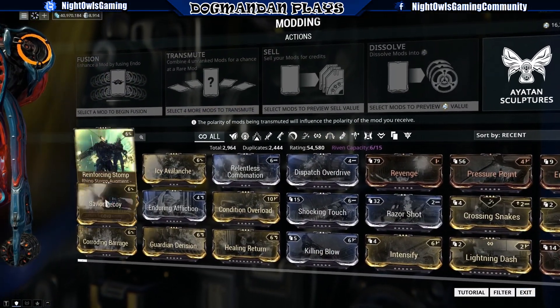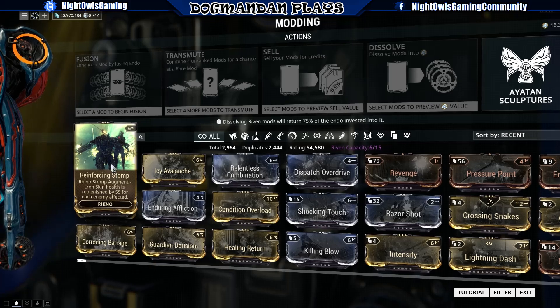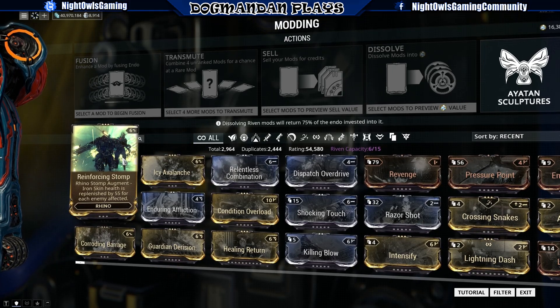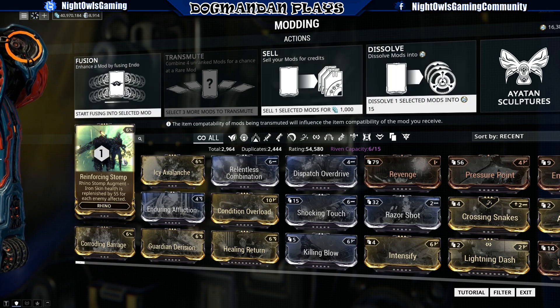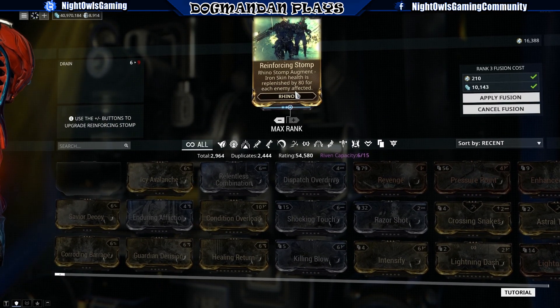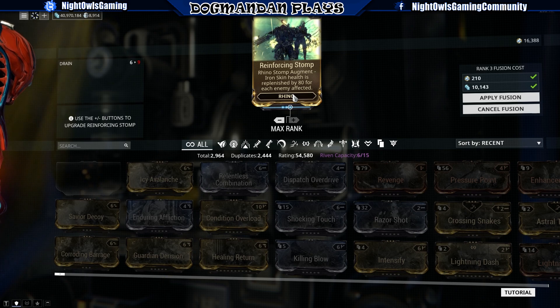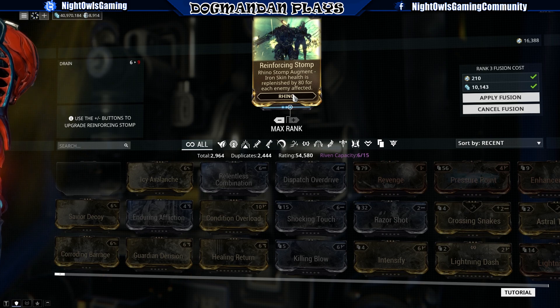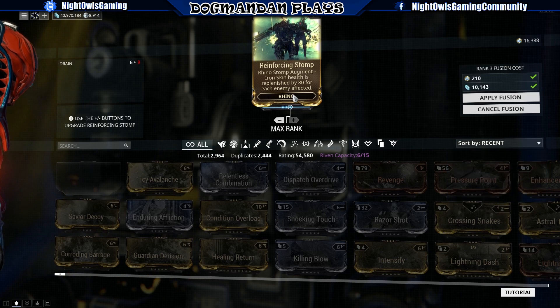First up, Rhino has a new syndicate augment mod — these augment mods are picked up through syndicates. It's called Reinforcing Stomp: Rhino Stomp's augment replenishes iron skin health by 80 for each enemy affected. Not too bad, I think.